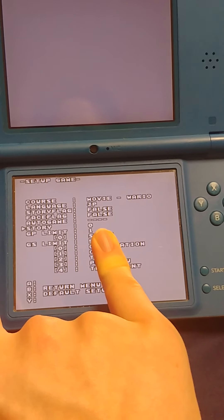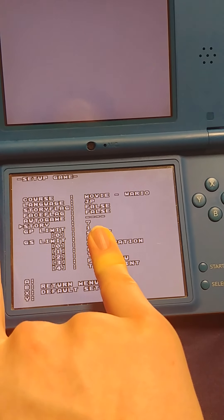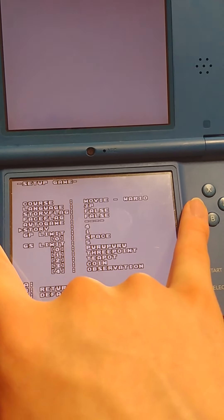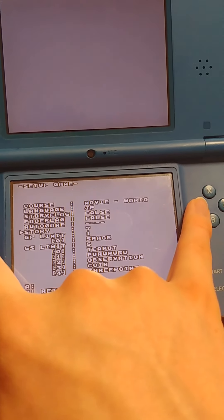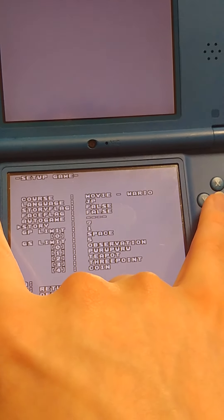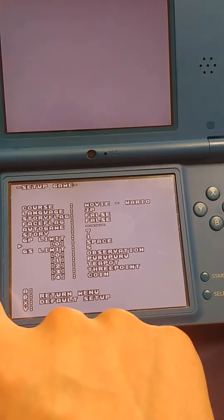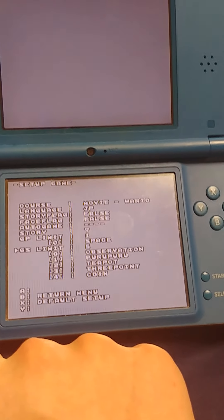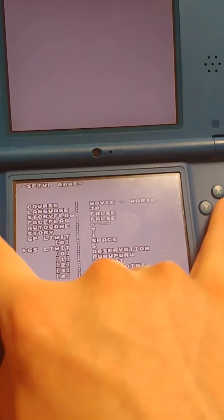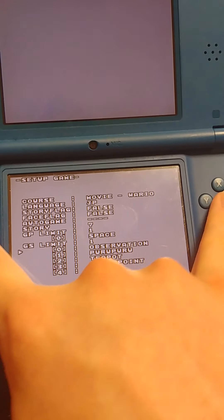Story is the five-frame comic strip according to the documentation. GP limit — I don't know what that is and I can't change it at all. GS limit is the number of microgames you have to play. I'll set this to one just for the hell of it.